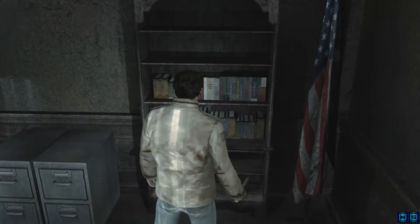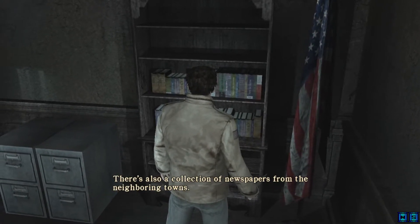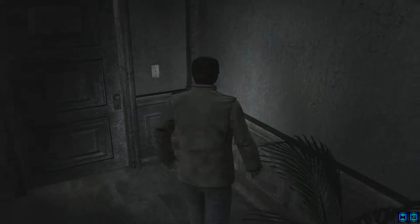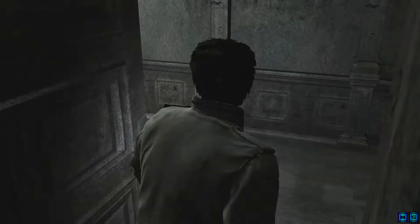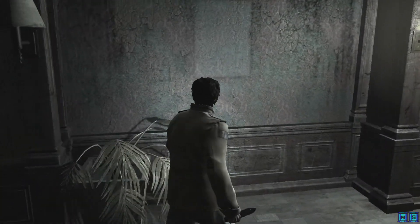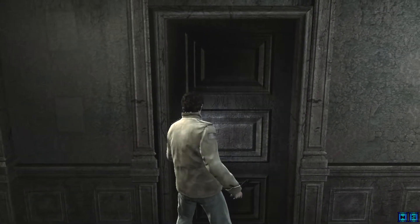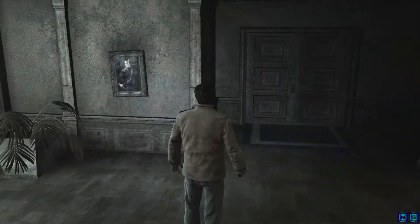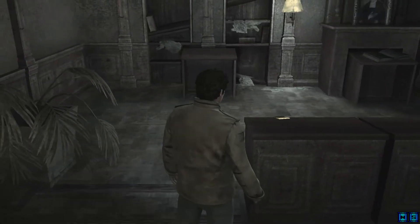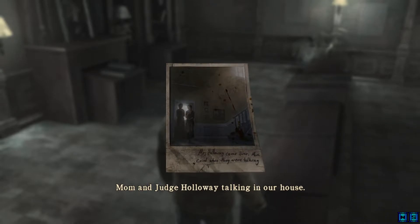Nothing really notable in here — it's a collection of law encyclopedias and town government papers, also a collection of newspapers from neighboring towns. There's something of interest in here. I'm fairly certain the item I saw is in Town Hall somewhere. Here's a photo of mom and Judge Holloway talking in our house.